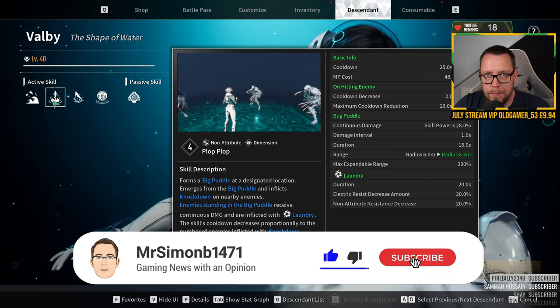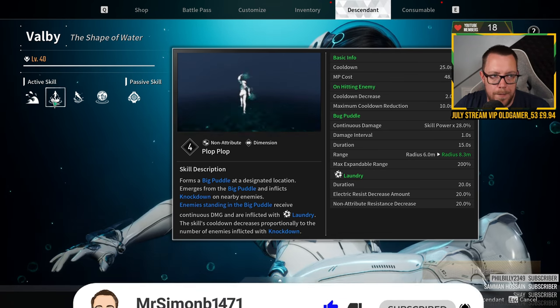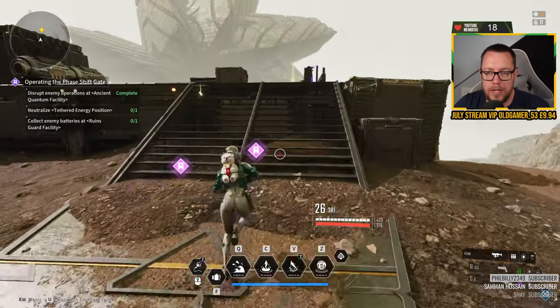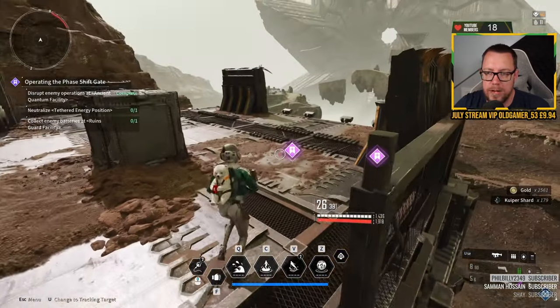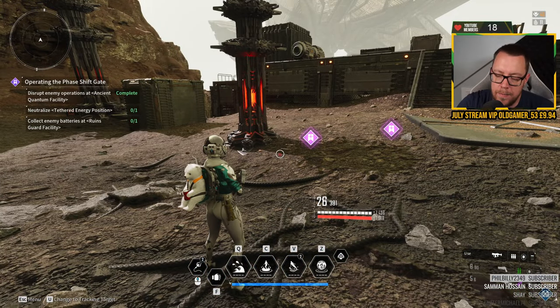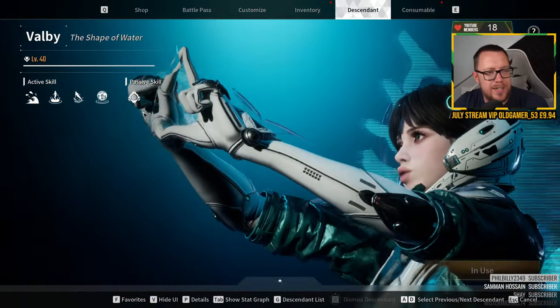I don't mind that the cooldown decrease has been slightly higher because you don't really use Plop Plop that often. A viewer asked why I have my skill cooldowns higher, and honestly there's no real need to have them any lower. Let's go back and talk about the combo, because this is all you really need to know about Volby.